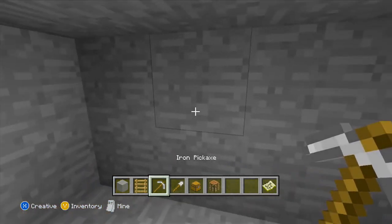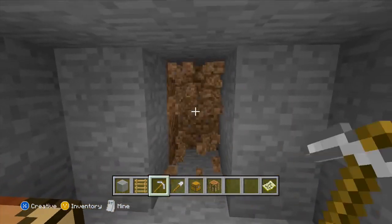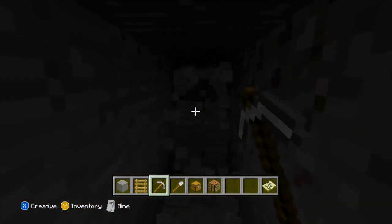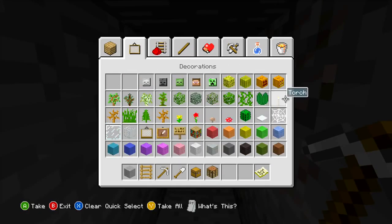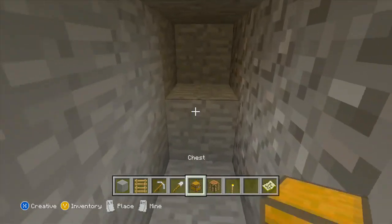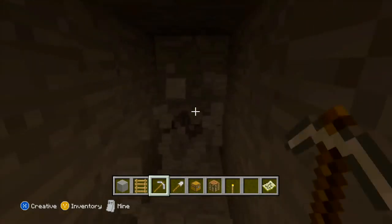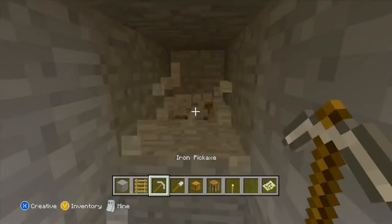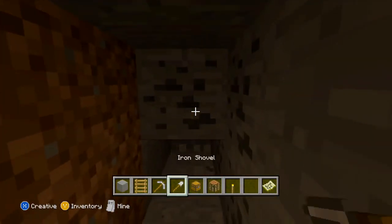The first thing we're going to do is just pick a column — any column you like, we'll go with this one. And you just keep on going. It's called strip mining and you basically just go on forever. Also, make sure you have some torches — that's one thing that I forgot. Torches, very important. You just keep on going until you find diamond. It will take some time — like, we found some coal already.